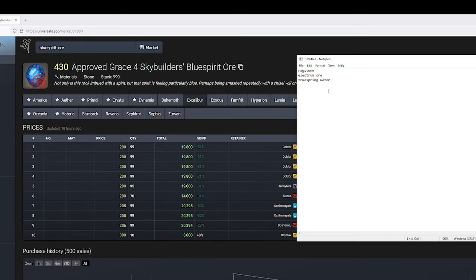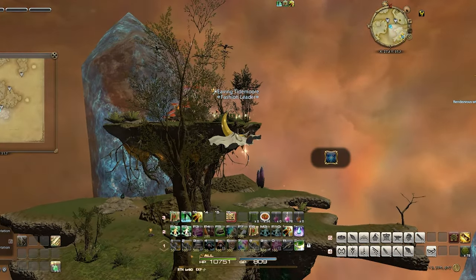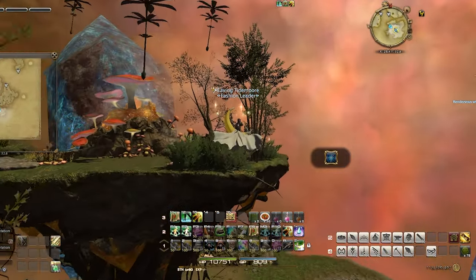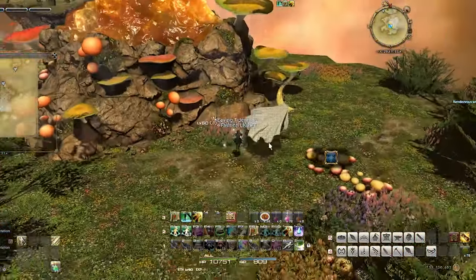At this time, the top sellers were Electrum Ore, True Spring Water, and Blue Spirit Ore, but the primary biggest selling item was Rockstones. Since I already maxed out my botanist, I'm able to see the rare level 80 spawns, so I keep Truth of Forest up on my miner. This way I'll be notified when one spawns.